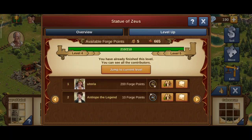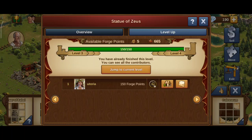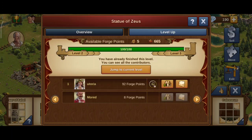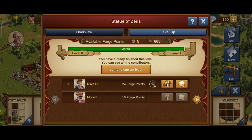It happened again and again. I am in S-World, and because most of these players are very advanced and I've been playing in S-World for years, they can afford to be as generous as they are. So basically, leveling my Zeus to level 10, I contributed 120 and 112 forge points, and all the other forge points were done by my guild members — a real great bunch of guys.